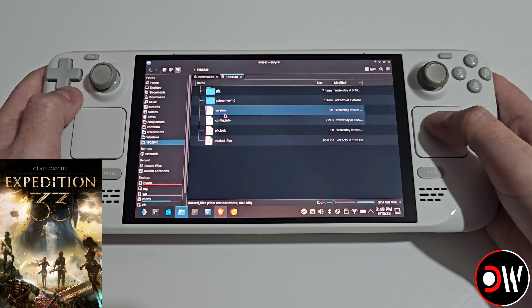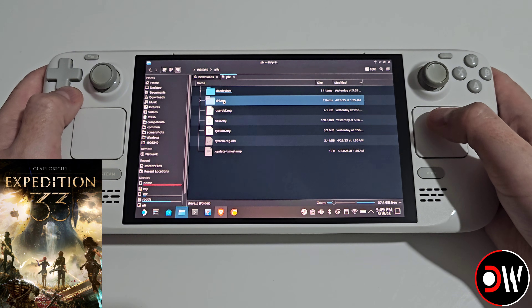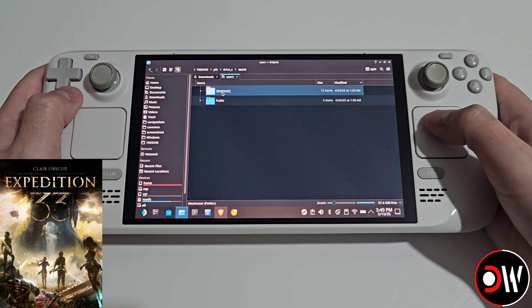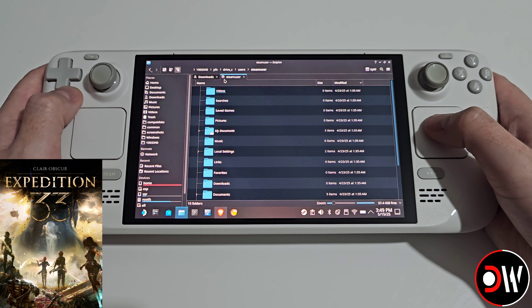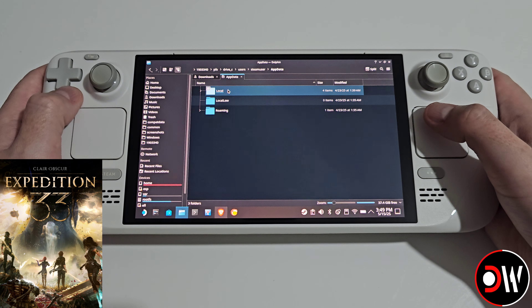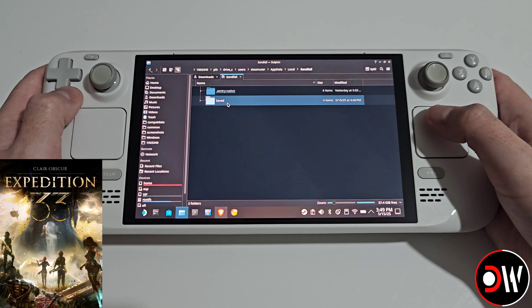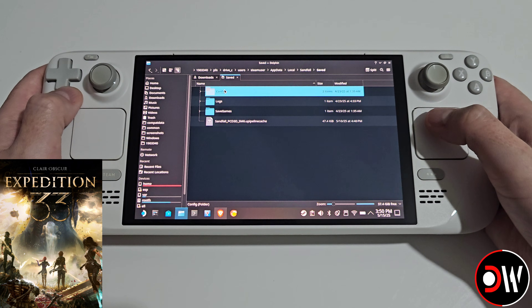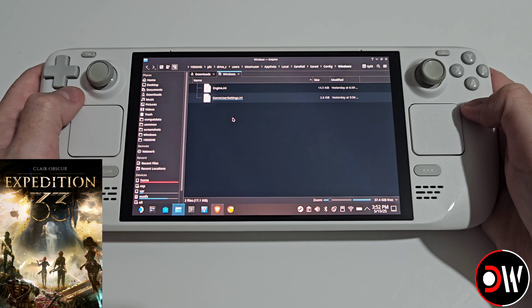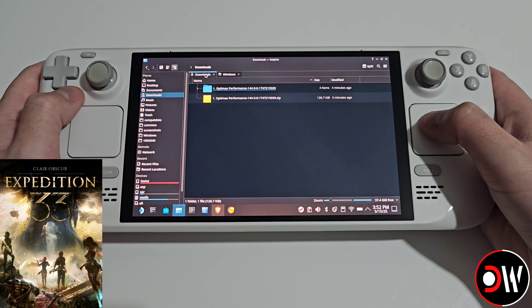Go inside that folder and navigate through: pfx > drive_c > users > steamuser > AppData > Local > Sandfall > Saved > Config, and lastly go inside the Windows folder.